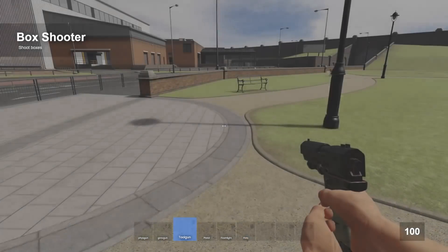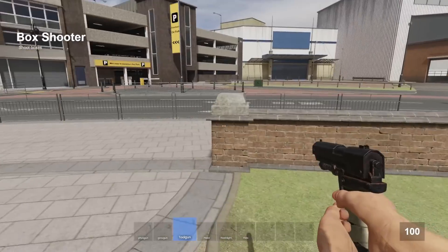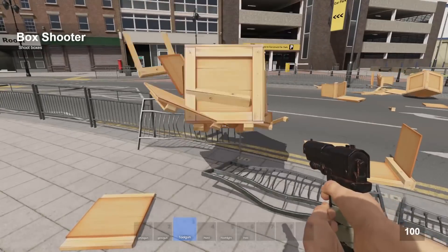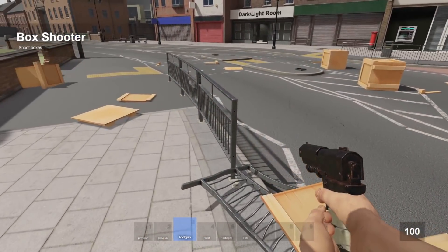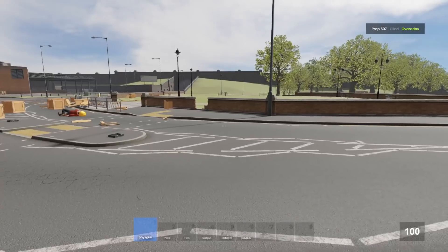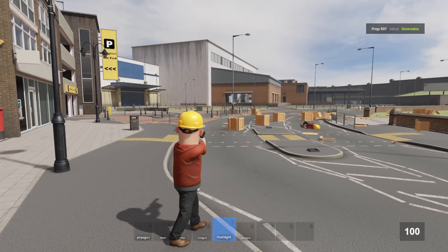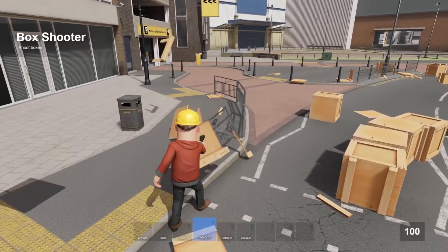The box shooter tool has been updated. If I right click and reload, I can choose the model. It looks like I chose a metal fence, and the metal fence spawns inside of me, so it killed me when I shot it.